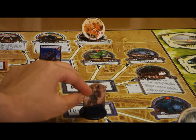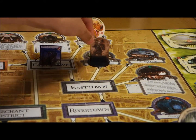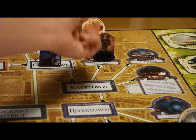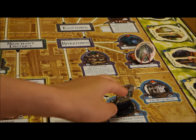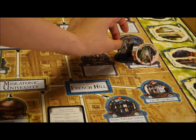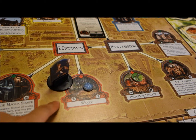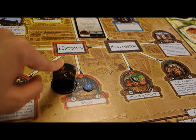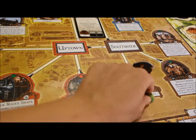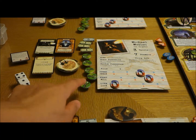Movement phase, starting with first player. Daryl has speed of three; he'll only spend two of them and grab these two tokens. Gloria's movement is three, so one, two, and three — she will enter the portal. Michael's movement is four, but he will spend three of those to come over here and grab this clue token. This would be his fifth clue token.